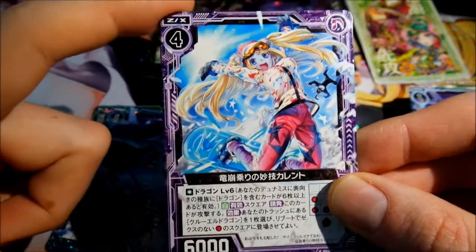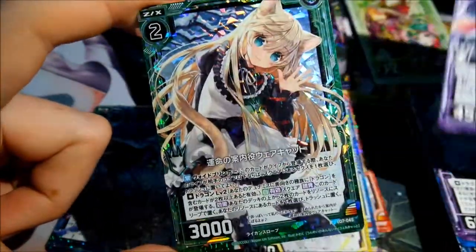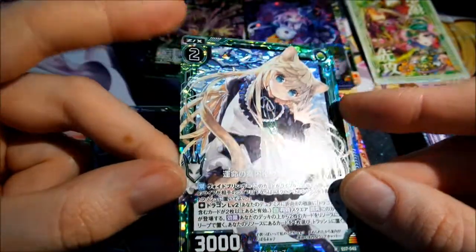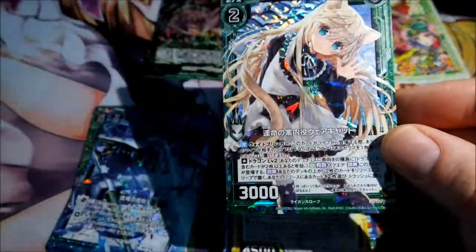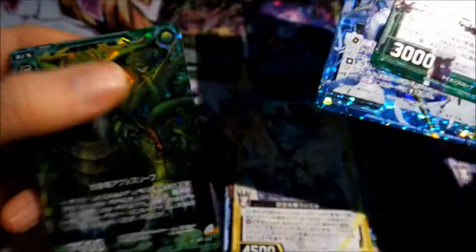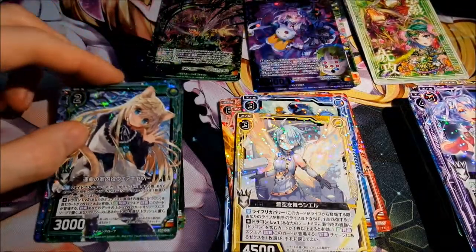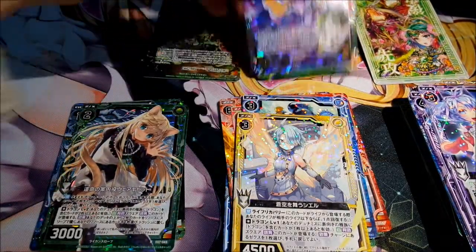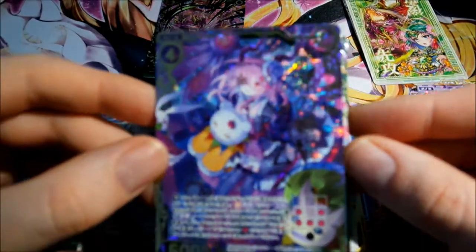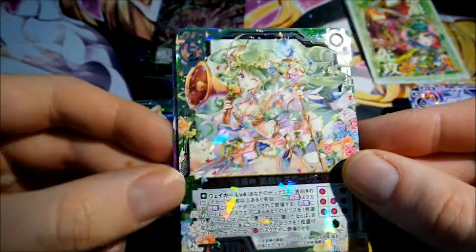Very funny looking card here. Then the next rare card. And here as the last holographic card — I think I got the rare holographic uncommon and the common. So then I got two SR cards: the black one and the green one.